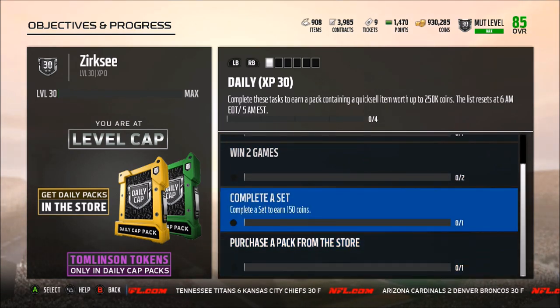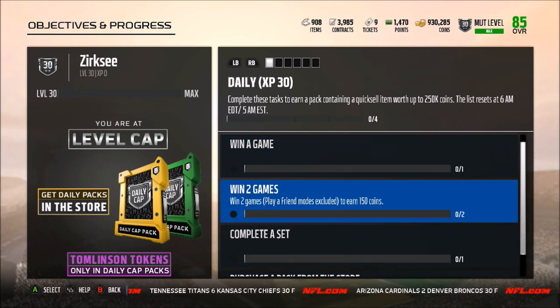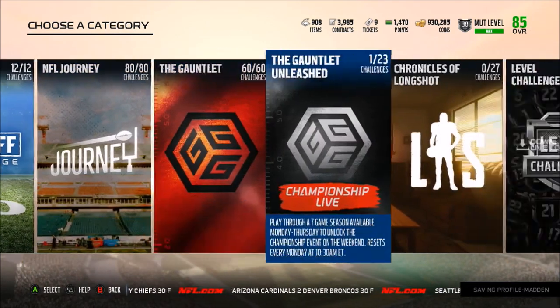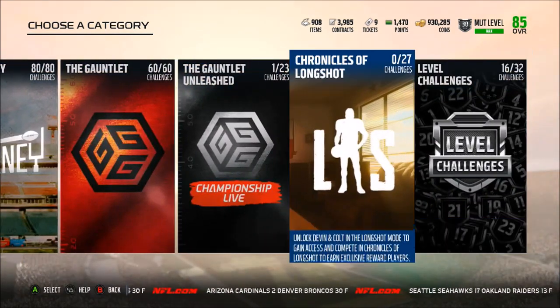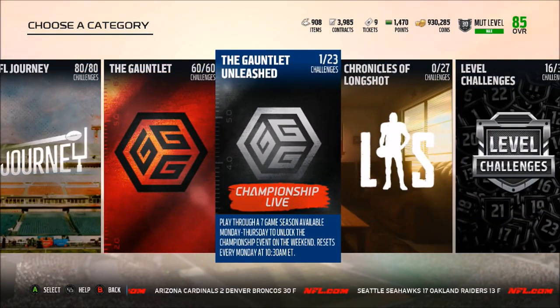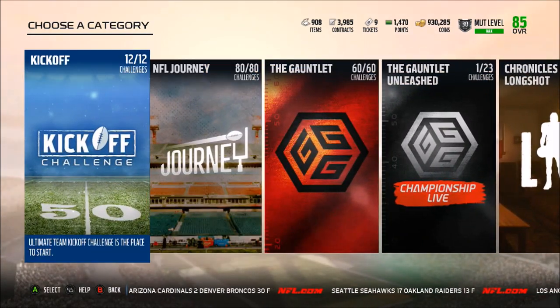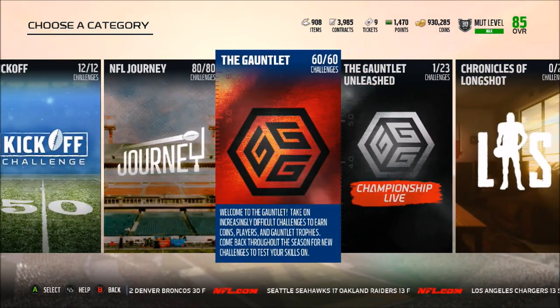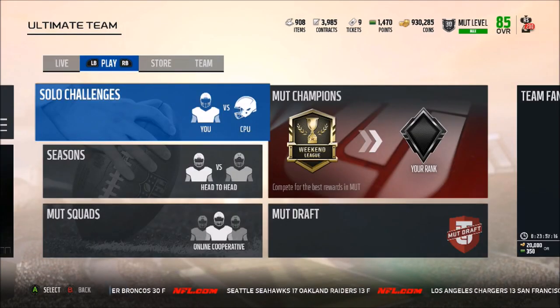The objectives are: win two games, complete a set, and purchase a pack from the store. For the two games, you can just play two solo challenges. I'd suggest doing the GOAT solos, but for some reason they're not in the game right now — so just do any two solo challenges you haven't completed yet, because that's a lot easier than playing two people online.